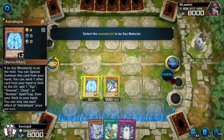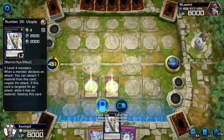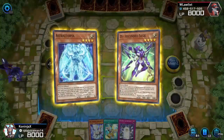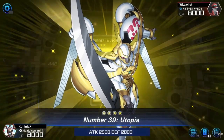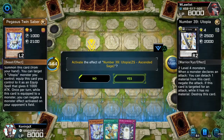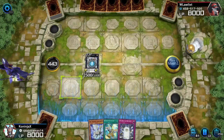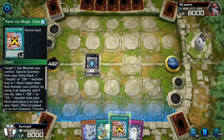Number 39, Utopia. And that's a good hand right off the rip. We're going to hit him in face-up attack position. We got our boss monster out — well, I mean, not our boss monster technically — but we got Utopia out in like one second. Should we activate? Yeah, because it'll give it a thousand attack points, so we'll use that, so that way we can get the rank-up card.